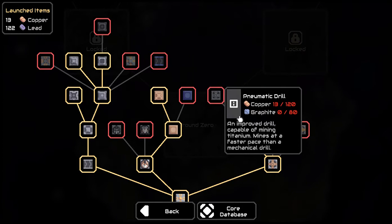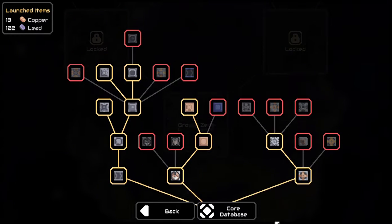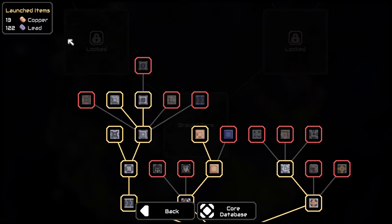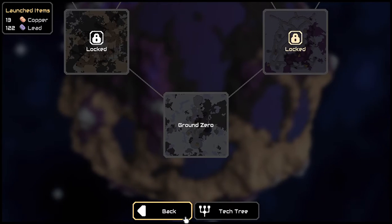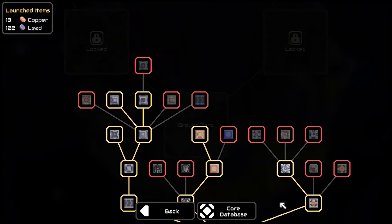You also need a graphite press. I'm going to try to get a pneumatic drill eventually. I should have grabbed the overflow gate. But now you can see up here — I had 200-something copper, I now have 13. I had over 150 lead, I now have 122. That is because I just spent the materials I had gained in the tech tree.